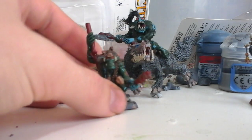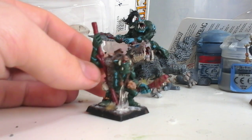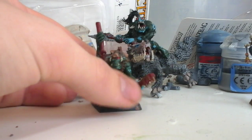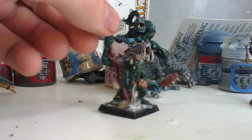Razzagorgut is my lead shaman of the Blue-Fisted Waaagh. He'll of course have the Lord of the Big Waaagh, and he is a level four mage, and he looks pretty gnarly.